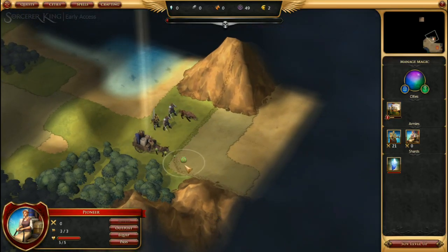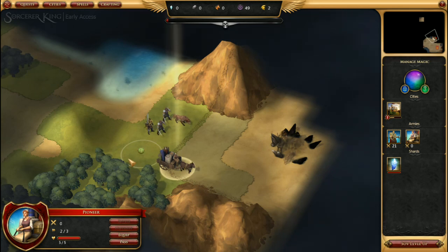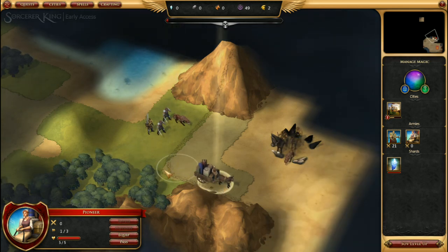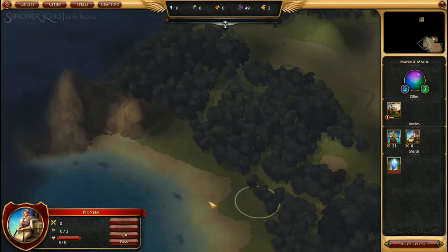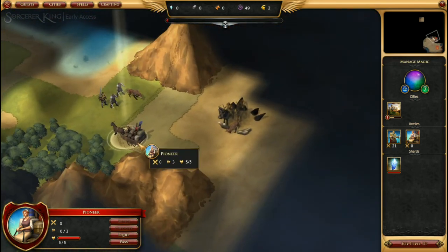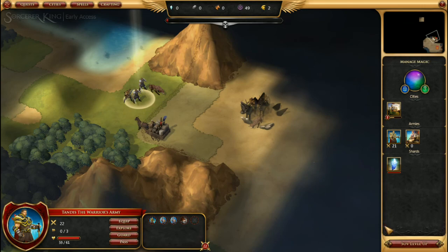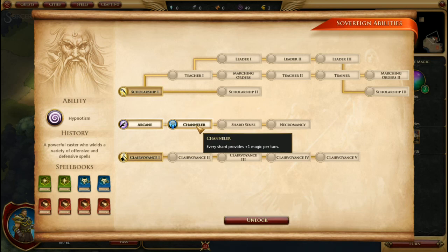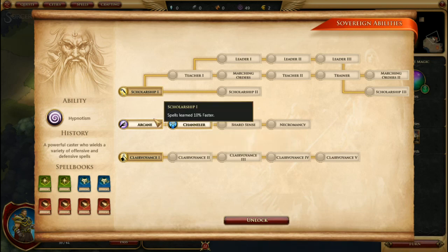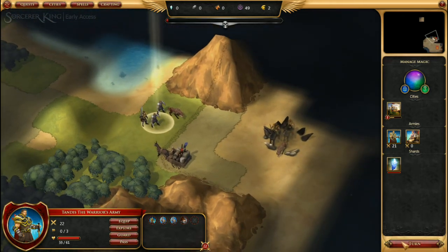It appears we have an enemy army. That army probably isn't going to do much moving right now. Our Sovereign has leveled up again: Channeler gives every shard plus one magic per turn, Scholarship gives spells learned 10% faster, and Clairvoyance is available again. This time let's choose Scholarship for faster spell development, then end our turn.